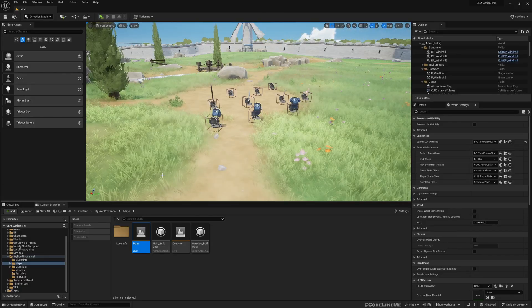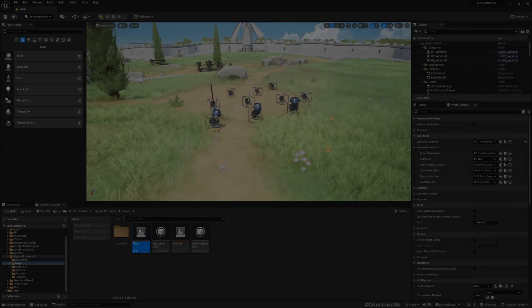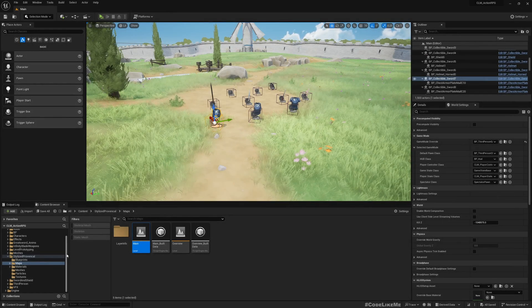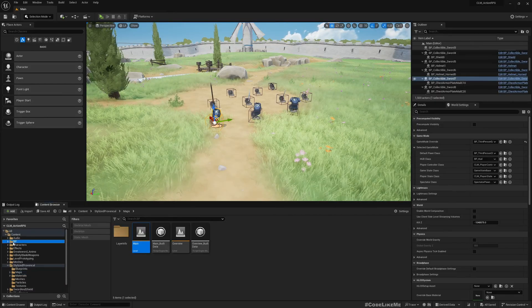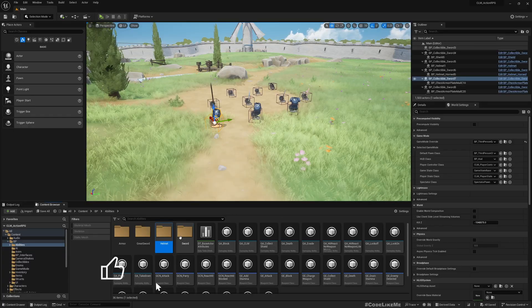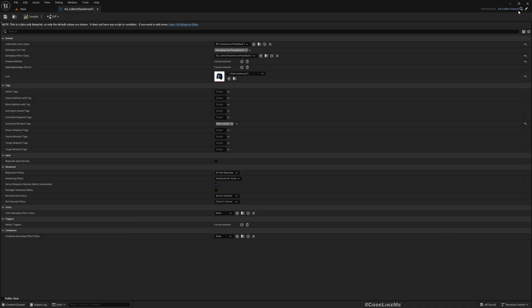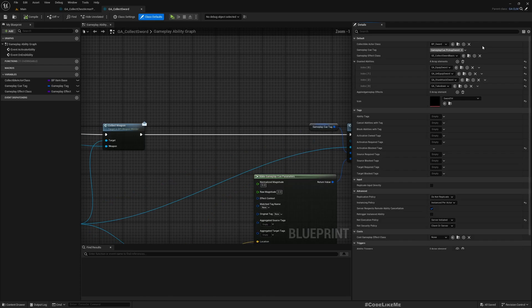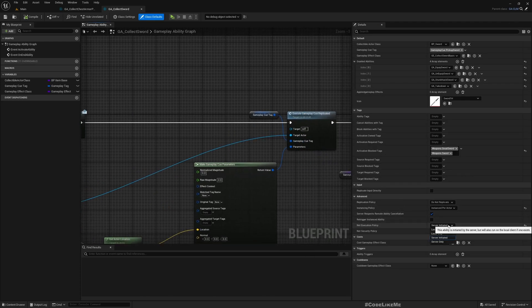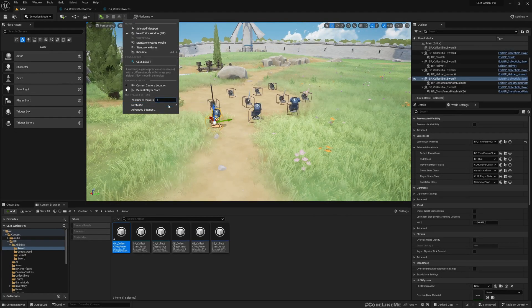The armor is collected using the 'GA_Collect_Armor' ability — this is a child of 'GA_Collect_Sword'. Here I have made a mistake: this should be Server Only. So when I do that, let me switch back.